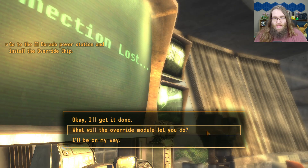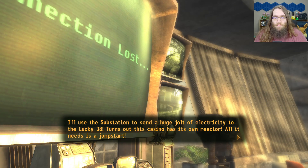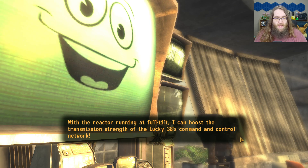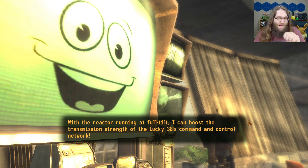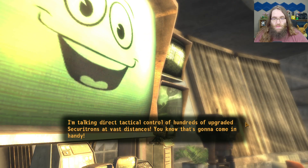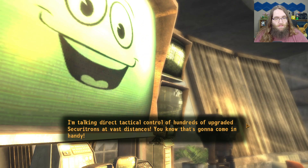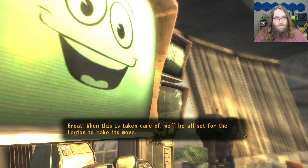What will the override module do? I'll use the substation to send a huge jolt of electricity to the Lucky 38 — turns out this casino has its own reactor, all it needs is a jump start. With the reactor running at full tilt, I can boost the transmission strength of the Lucky 38's command and control network — direct tactical control of hundreds of upgraded securitrons at vast distances. That's gonna come in handy. When this is taken care of we'll be all set for the Legion to make its move.